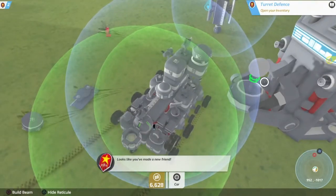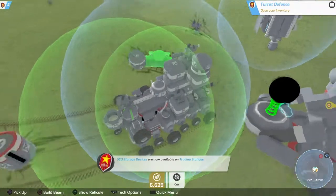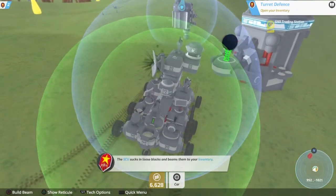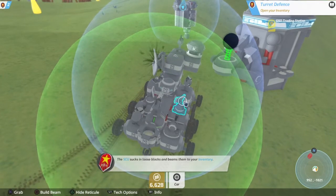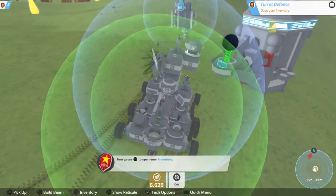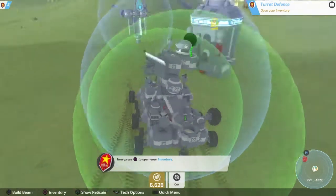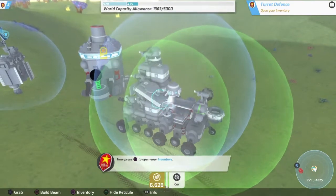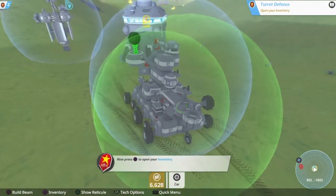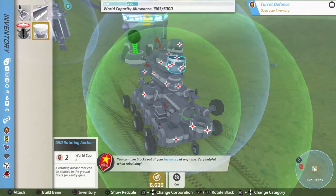The SCU - that's this thing, it's like a black hole. Now you can see all the items are being sucked in and now it's in my inventory. If I press Square (which is the PS4 button, probably E on PC) - there's something stuck, there it goes - into the inventory. Press Square for my inventory, take blocks out anytime - very helpful when rebuilding.